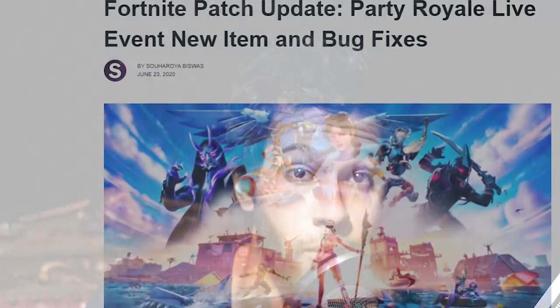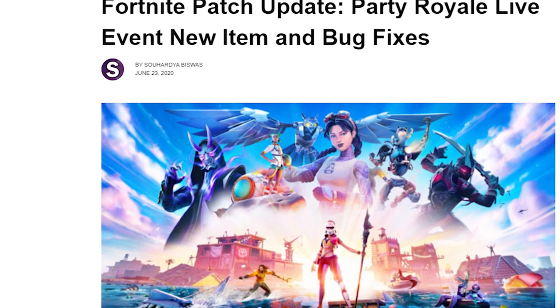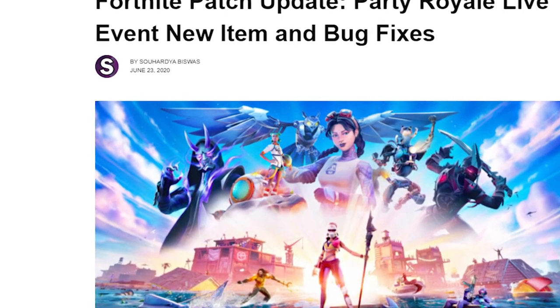In case you're living under a rock, Fortnite Season 3 Chapter 2 has been out for like a week, and performance was not that good. But the last two to three days after a minor update, performance has got a lot better. It was really laggy — a lot of PCs couldn't even hit 200 frames per second. The game every season gets more demanding, so that's something we have to live with.